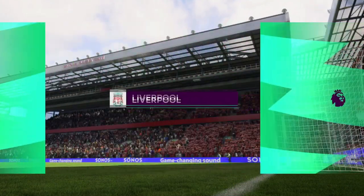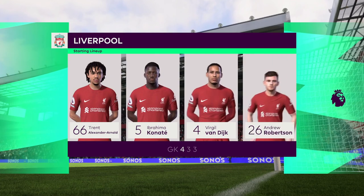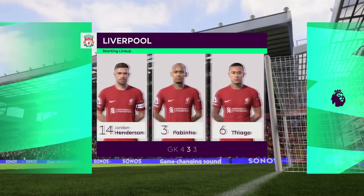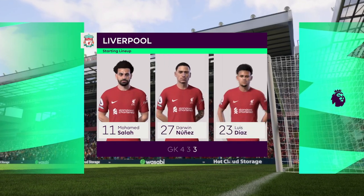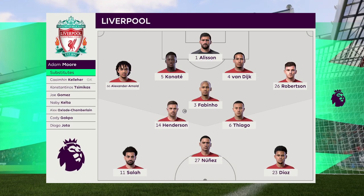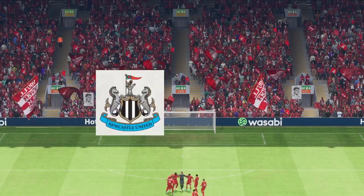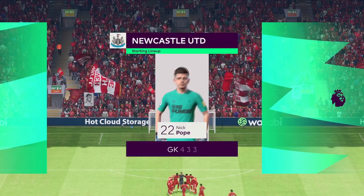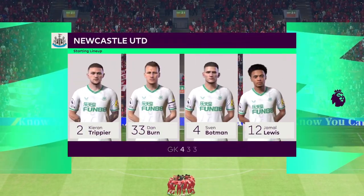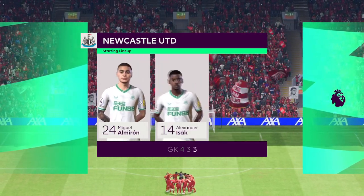And this is how Liverpool start the game. Alisson begins in goal. Andrew Robertson starts with Trent Alexander-Arnold in the full-back positions, and they line up with just the one striker looking to do a bit of damage. For Newcastle United, the two wide players are great in one-versus-one situations, and their movement is also very good. But it's the midfield three that will need to control the flow of the game.